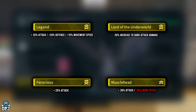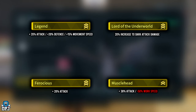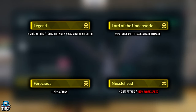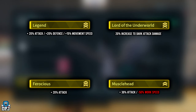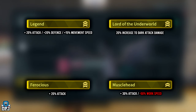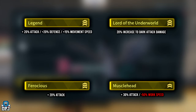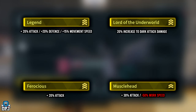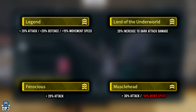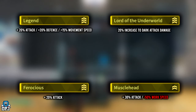What these do: Musclehead gives you a 30% increase to attack power - yes it takes away from work speed, but that isn't needed here. Ferocious gives you a further 20% attack damage. Legend gives you a further 20% increase to attack, a 20% increase to defense, and a 15% increase to movement speed. And then lastly, Lord of the Underworld gives you a further 20% increase to dark damage attack. These are the four passives you must have.